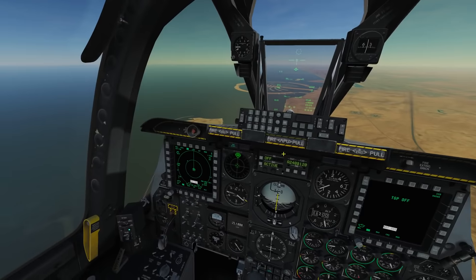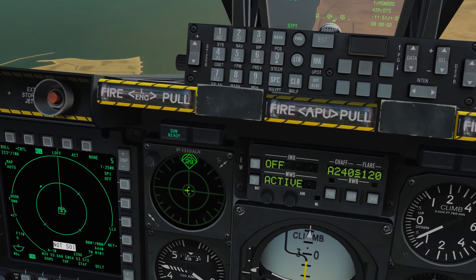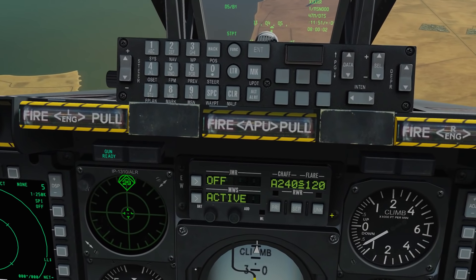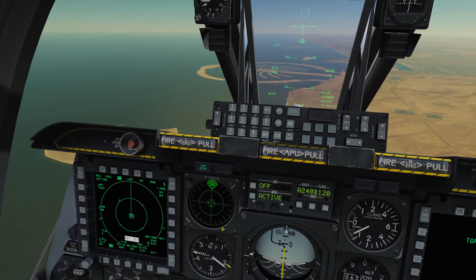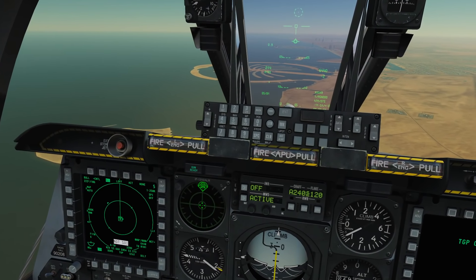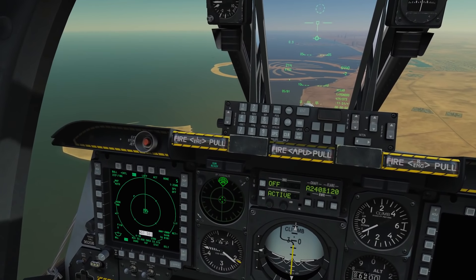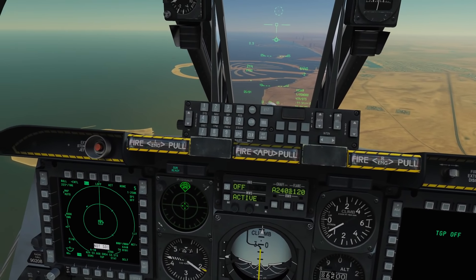The symbology in the cockpit shows our main RWR display as a top-down view with 12 o'clock in front of us, 6 o'clock behind us, 9 o'clock to our left, and 3 o'clock to our right. It's important to point out that it does not distinguish between hostile and friendly radar — it has no IFF ability because it's passive only. It cannot handshake with any radar signals, so it treats everything as hostile, and it's up to the pilot to determine through situational awareness which is hostile and which is friendly.